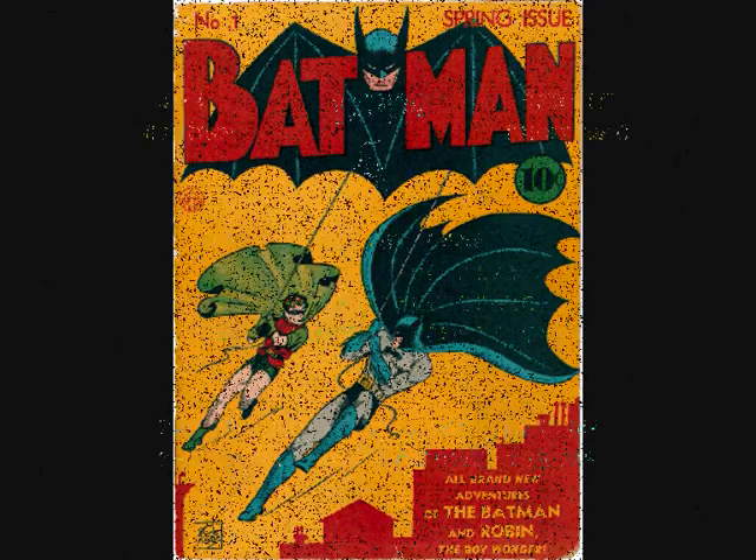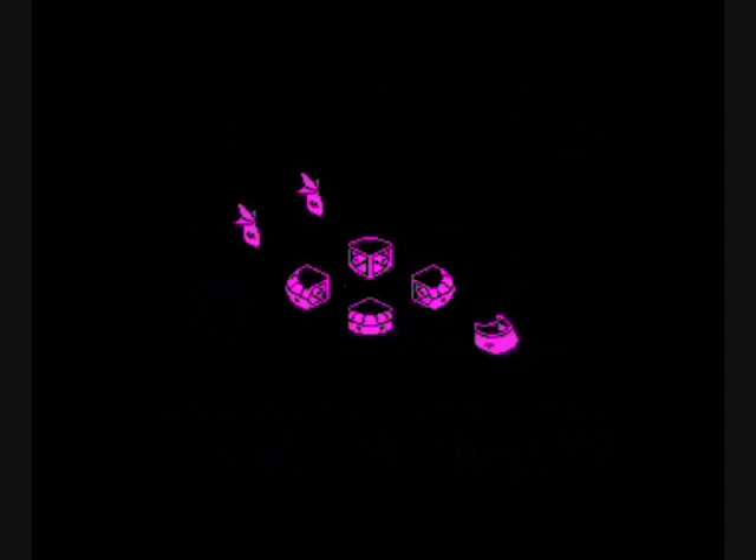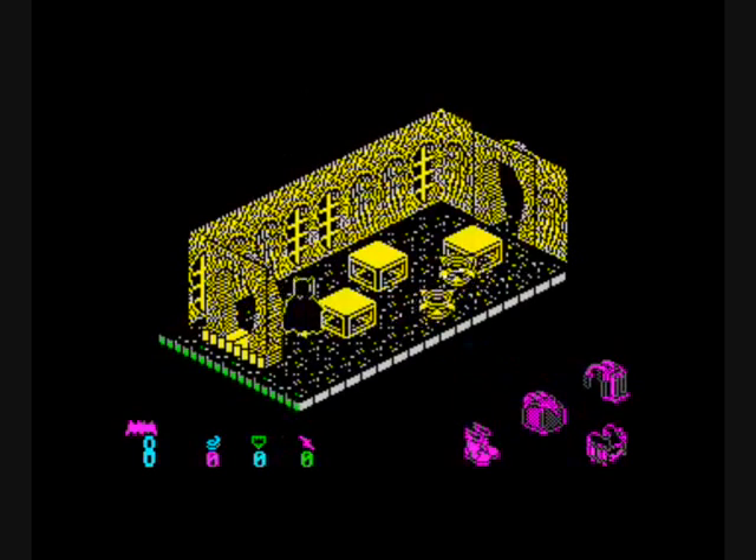Looking way, way back, the very first Batman game released on a console or computer was the Spectrum version - Batman, released I think 1985-86. It was done by a bunch of guys who had previously done a game called Head Over Heels, which used a very isometric sort of view, and you went around kind of puzzle solving. It used the same game engine - the idea of game engine reuse is not new, they've been doing it for years.